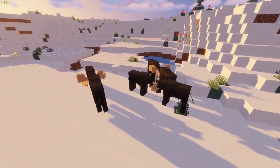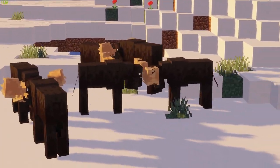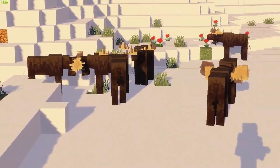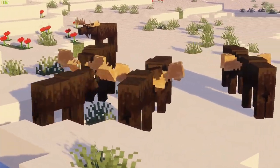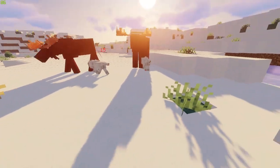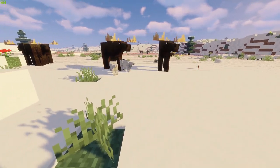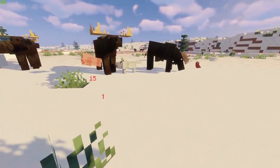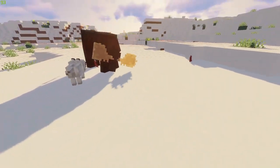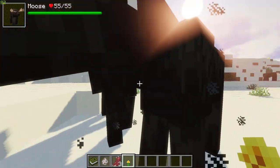Keeping with the snowy theme, we move on to the moose. These are giant herbivorous animals that dwell in snowy tundras and snowy taiga biomes. They are timid herbivores, however if attacked they can use their massive set of antlers to deal dangerous levels of damage. They are very protective of their young and will naturally defend them from any predators, including wolves.